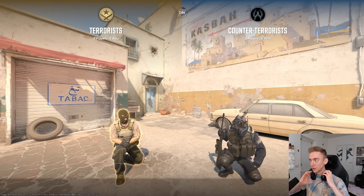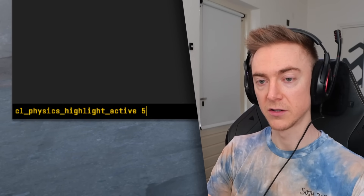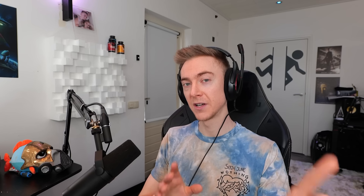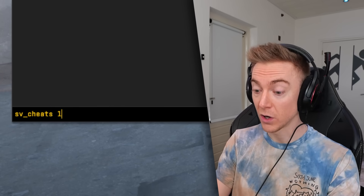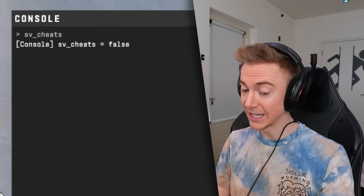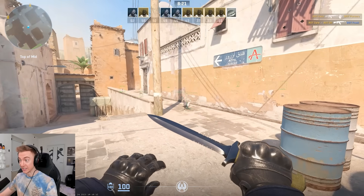Let's hop in a little deathmatch server. If we open up the console and put in this command — cl_physics_highlight_active 5 — which is a command in CSGO as well. However, in CSGO it's cheat protected, so you would need sv_cheats 1 to be on in the whole server. However, if we put sv_cheats 1 to be on, we can see it's clearly not on. Put in the physics highlight command, and then look at this.